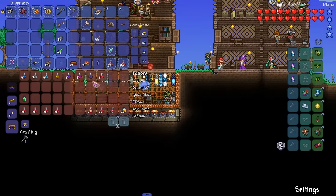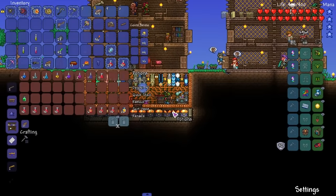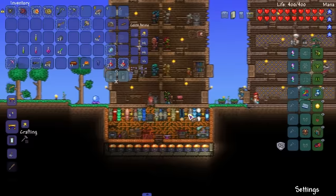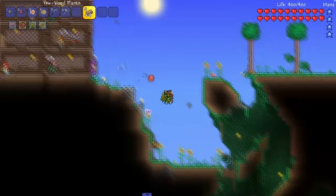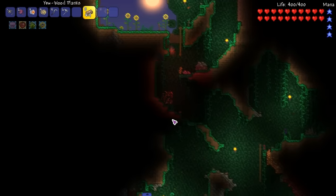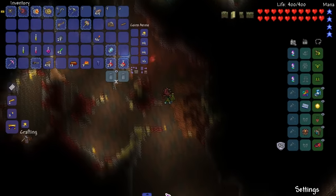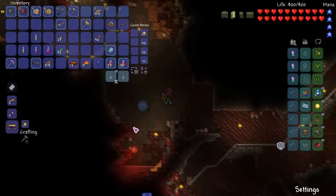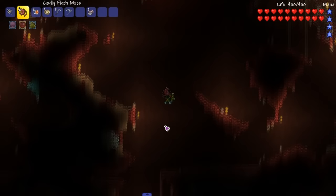So let's just get potions. Should I use Heart Reach? We should have a decent amount of Dayblooms. I'll get a Heart Reach just in case because I think I did set up heart statues off camera — those will help a lot. Let's head back underground and look for some shadow keys really quickly. We don't need the whole night to fight the Twins.